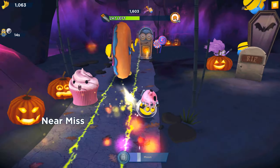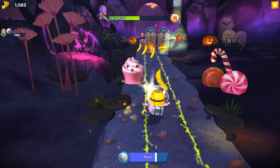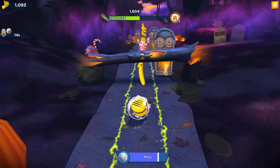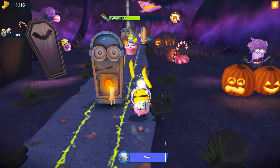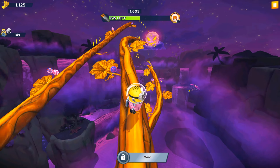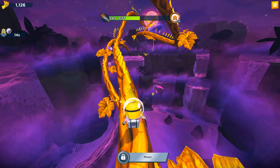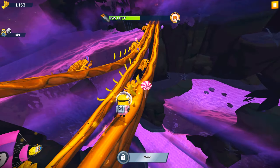In the game we have five characters: Dave, Jerry, Cow, Mel, and Bob. Those are the five minions — that's correct, only five characters at this time. They have differences, and the main difference between these minions is the following.